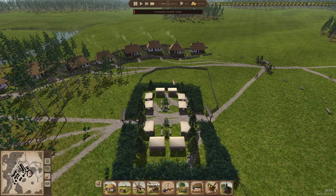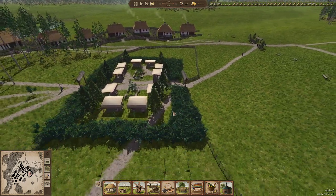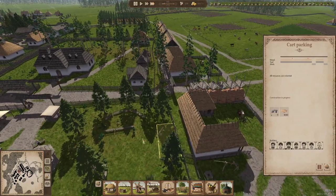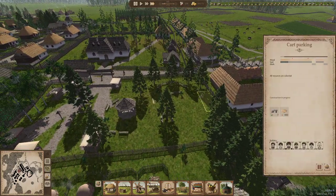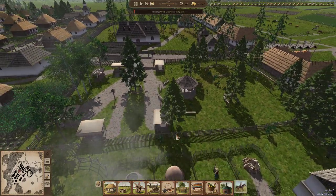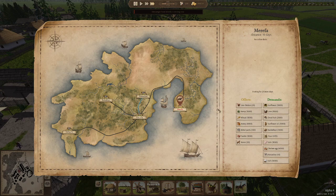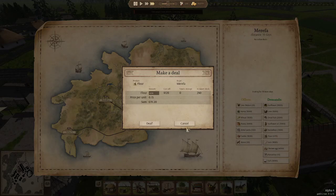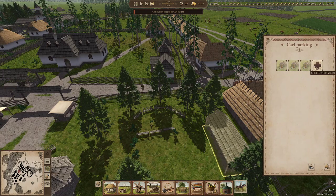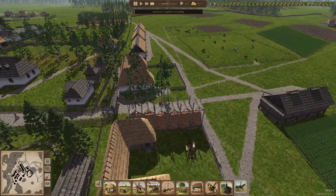There should be a granary being built up here as well so they can store stuff. The car park is being built in here because I decided the market might need a little car park. I made a few changes, nothing major. It doesn't look like I have anything these people want, unfortunately. Horseshoes — yeah, I can do horseshoes. Let's order some carts to that car park, give the carpentry something to do.